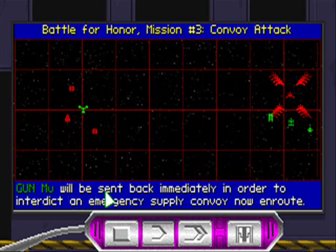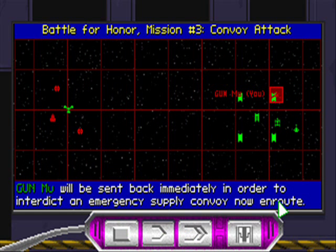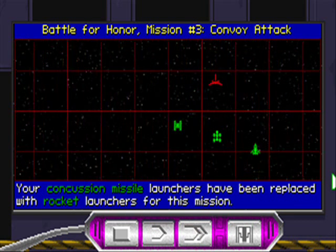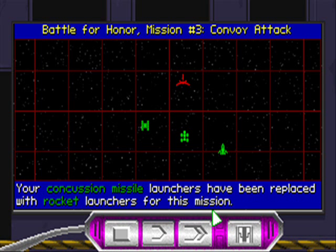Assault gunboat Moo will be sent back immediately in order to interdict an emergency supply convoy now en route. Your concussion missile launchers have been replaced with rocket launchers for this mission.